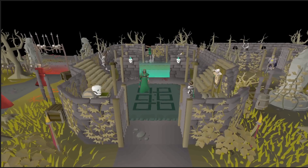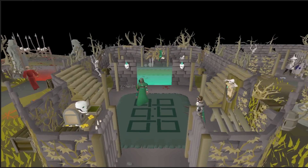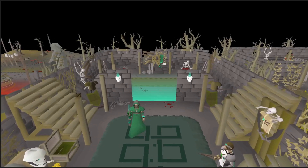Last Man Standing is a minigame that has been around for a while. It was launched back in 2016 and completely reworked in 2019 to what is basically known as LMS today.